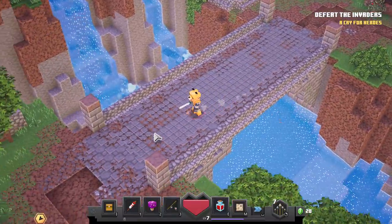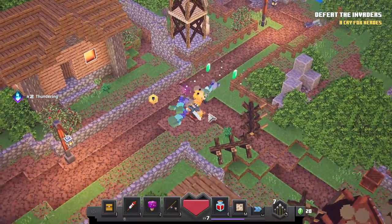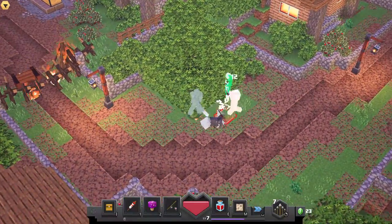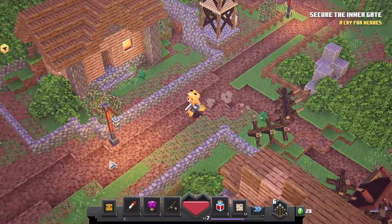New objective: Defeat the invaders. New objective: Defeat the invaders. Health remaining: 82 out of 1. New objective: Secure the inner gate.